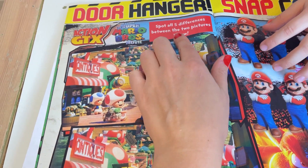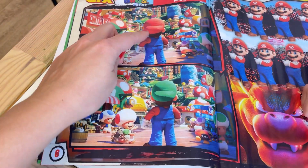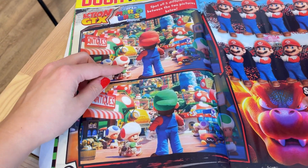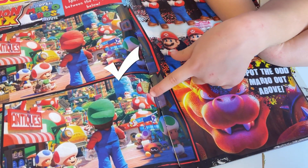Here you need to spot five differences between all these pictures. Oh, I found one! There is a red hat and there is a green hat — can you see? Here is a dog and here is a dog. Oh yeah, this mushroom is yellow but that one isn't.